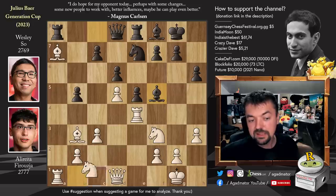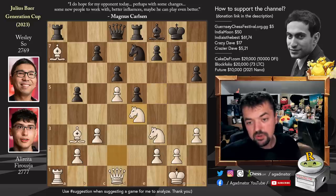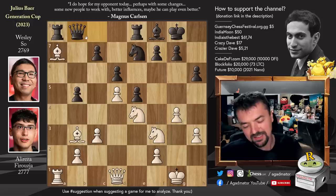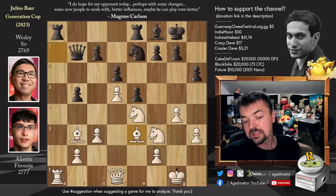So after bishop to f5, knight to b2-d2 was played. Now bishop captures on e4 — okay, you win the exchange. Knight captures, and now queen to c8. Basically you have a rook for two pieces. Pawn to g4 by Alireza. Queen to b7, preparing to capture the bishop, and now bishop to e3. By playing knight b2-d2, Alireza also made sure his queen defends the rook on a1.